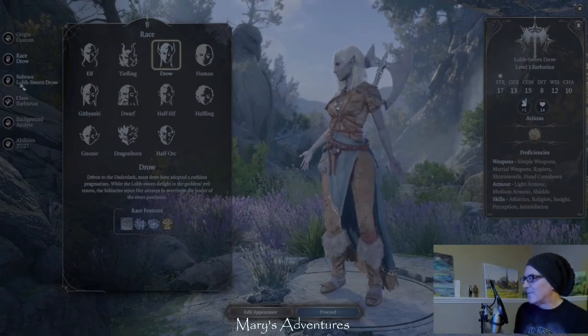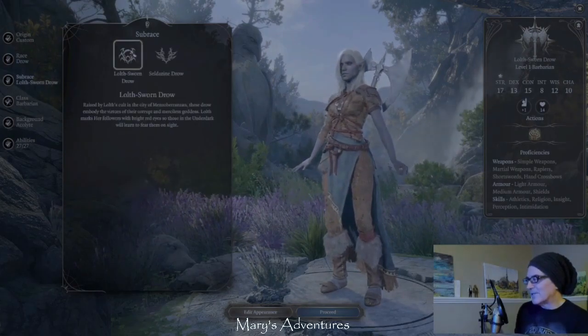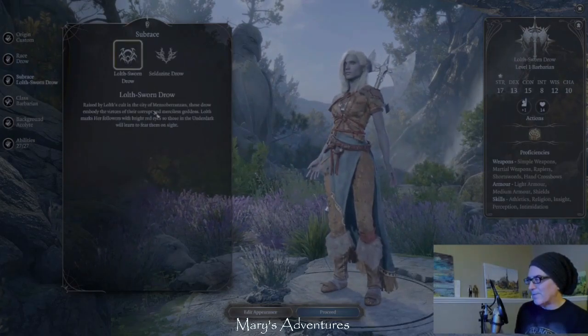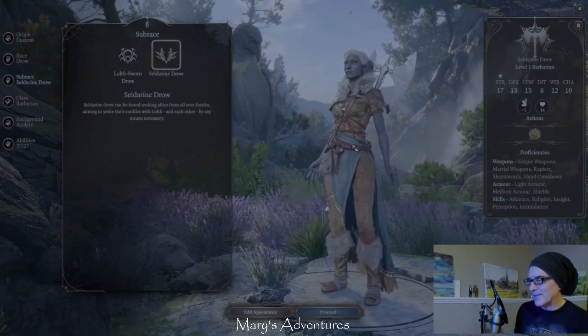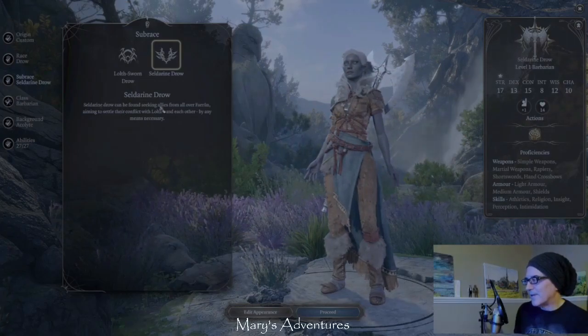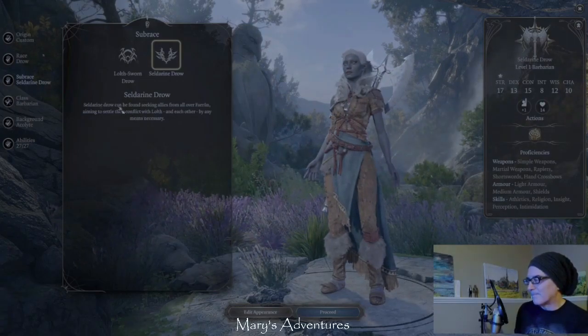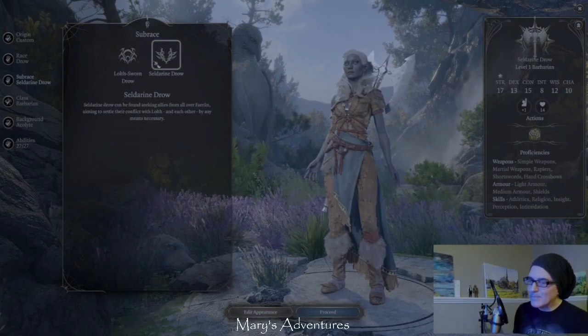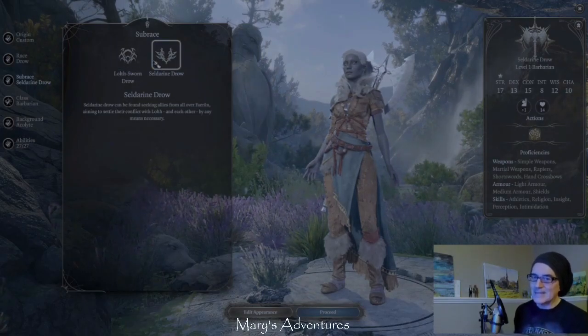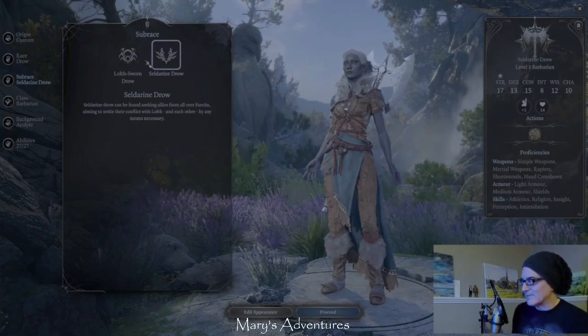And then we get to select which we want to do - a Lolphorn or a Seldarine drow. They're different subraces. The subrace allows you to access different class options and stuff.